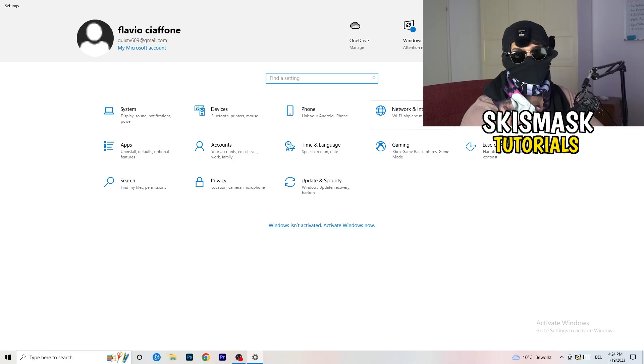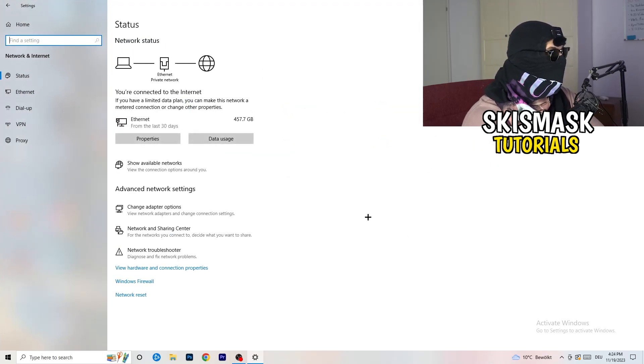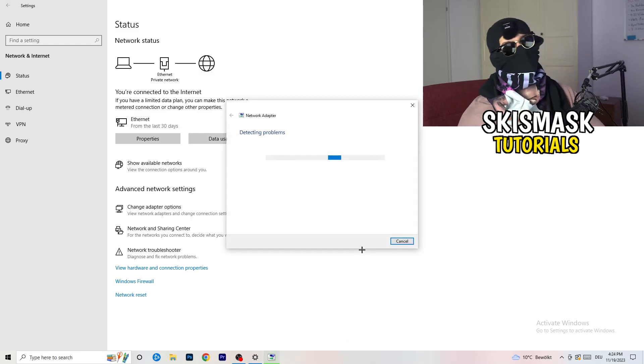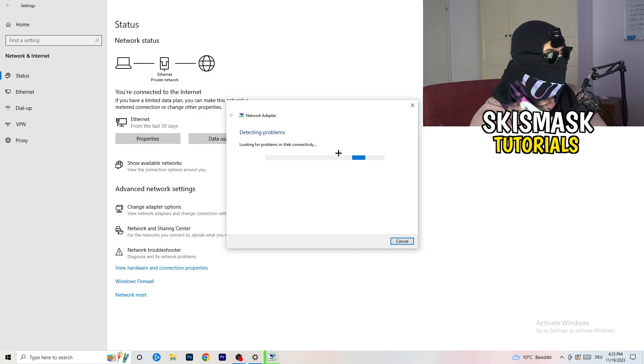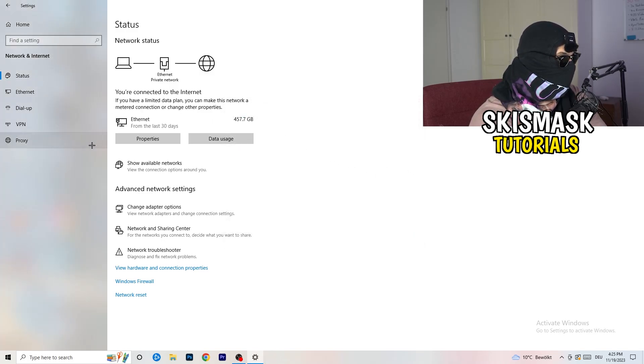Next, go to the bottom left corner and click your Windows key, then open Settings. Click on Network and Internet. There are a lot of options here. The first thing I want you to do is click on Network Troubleshooter — Windows will detect any problems related to your network. Go for all network adapters and let Windows search and solve any issues it finds.